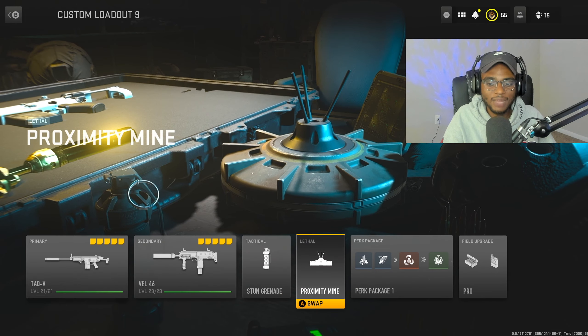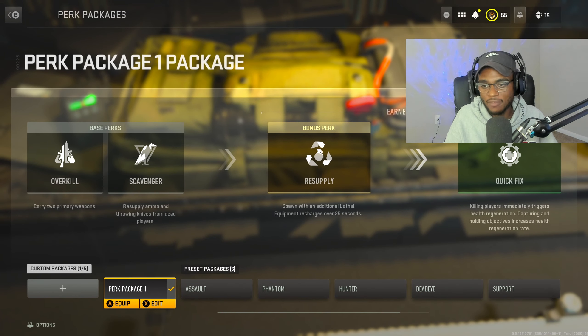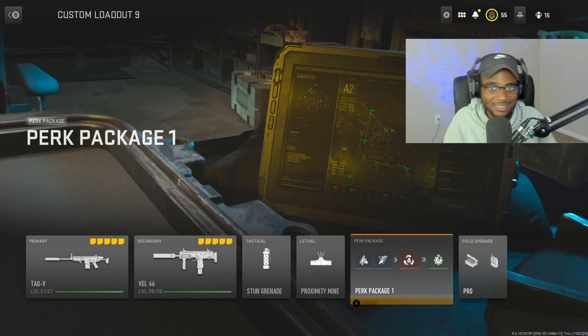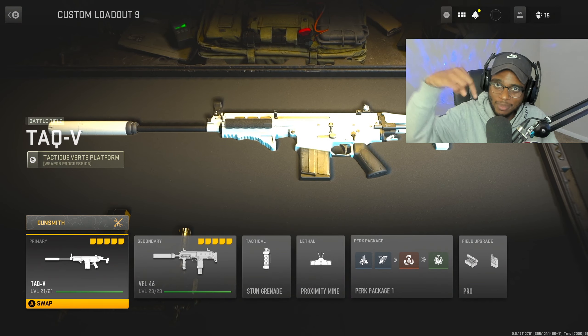The secondary setup is going to be the Vel 46, with a stun grenade and proximity mine. For my perks, I'm running Overkill, Scavenger, Resupply, as well as Quick Fix, with the field upgrade set to Pro with the munitions box and the dead silence. Make sure you guys go ahead and check this out - if you guys tear it up, let me know in the comment section.